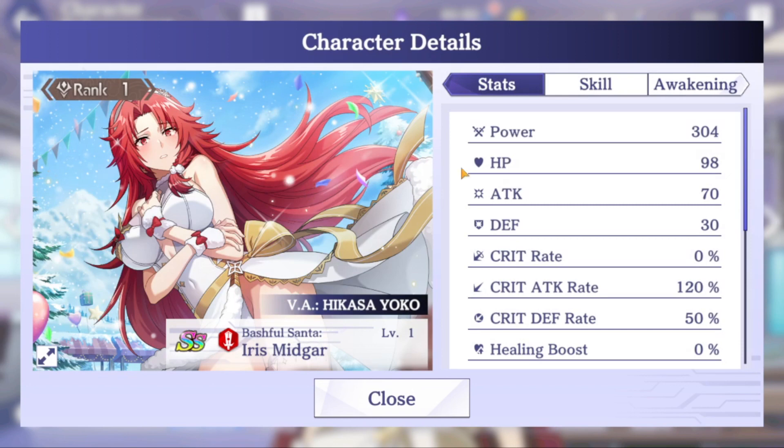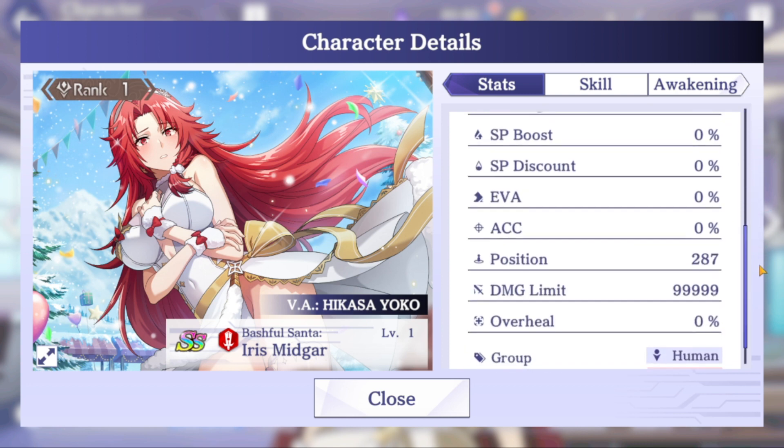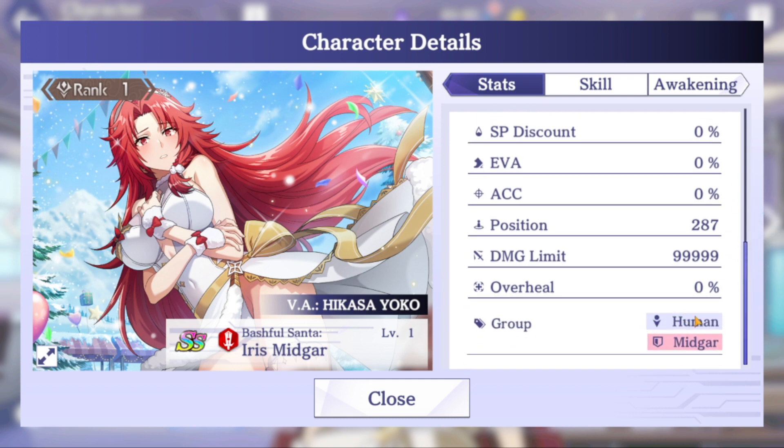I'll go ahead and go into the base stats here. We've got power at the top all the way to healing boost, and from healing boost to overheal. No SP boost or evasion. And there we have the grouping of human and Midgar unit.